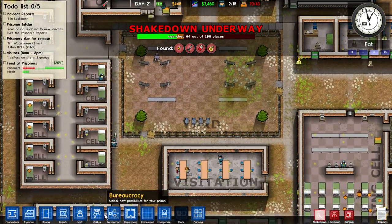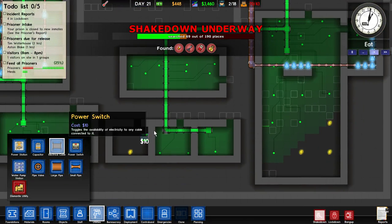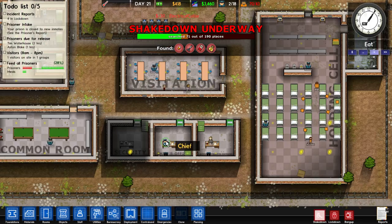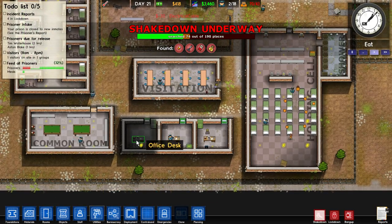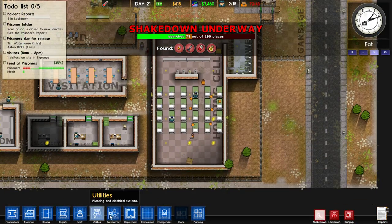I've seen something which is not right — I need to add some electricity here. This is the security office, and maybe some more infrastructure here.